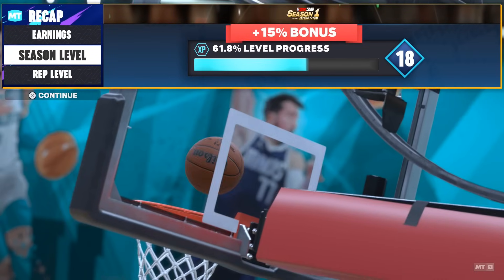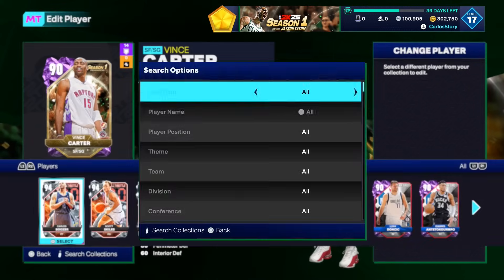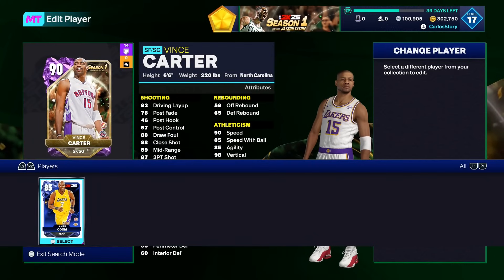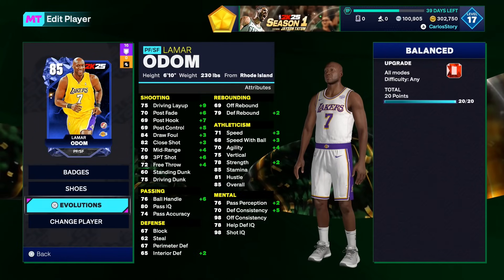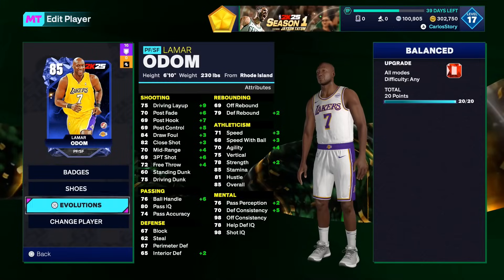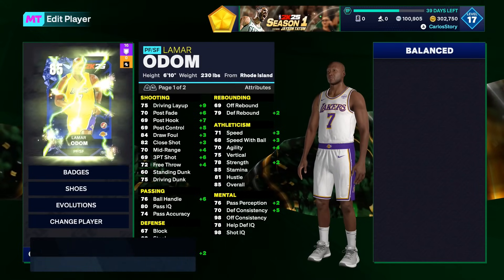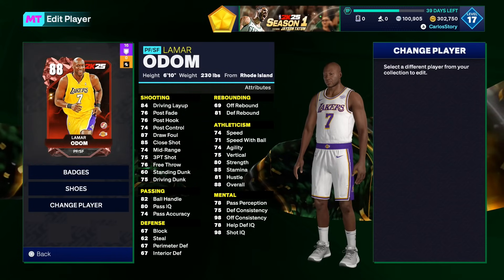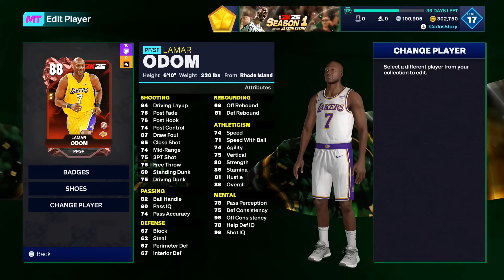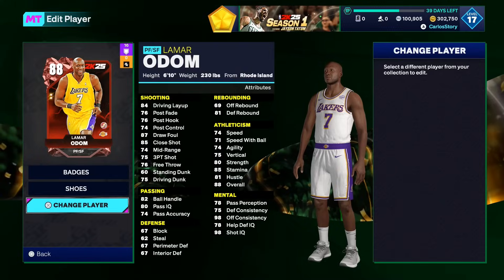I just had to score 20 points with Lamar Odom — nice and easy. Now we get to advance and evo him again. These are the extra secret starters, not your typical starters. We had the free agents before, but these are the actual starters. Evo him all the way to a Ruby. His three-pointer is now 75, speed 74, driving dunk 75, ball handling 82, perimeter defense 67.